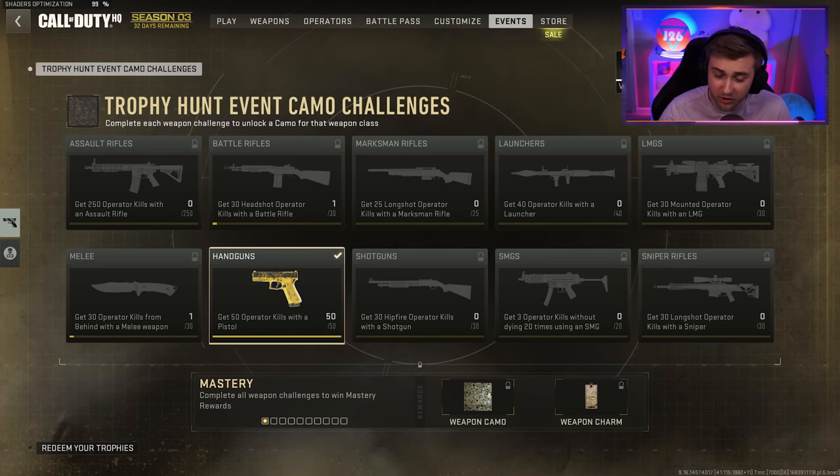With the last update, they added in a new mastery camo event, and we got to get it unlocked. From what I've seen, the mastery camo here is pretty nice — it looks like an alternate gold camo.